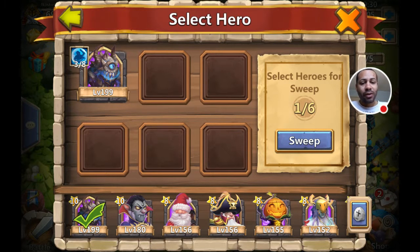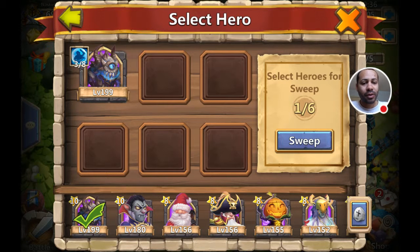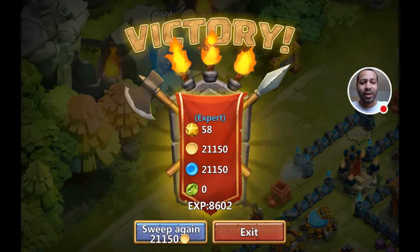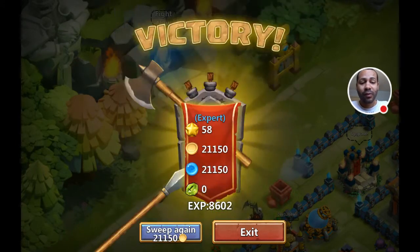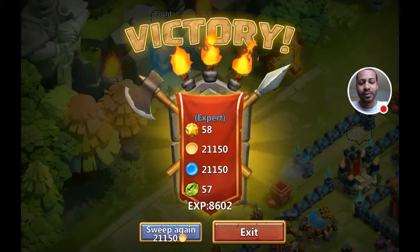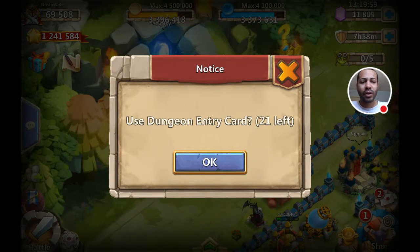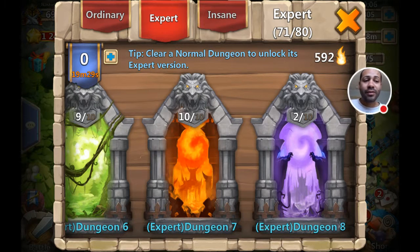I'm going to use all my sweeps now, because by the time the quest board refreshes — which takes seven hours — I'll have all my sweeps back. I don't really sweep between quest board cooldowns unless I want to maximize it. I've got my hero in there and you can put up to six in, but I only want to give experience to Golem right now, so I'll go ahead and sweep. Now I have zero attempts — every 20 minutes you earn an attempt, so after seven hours you'll get 20 back.